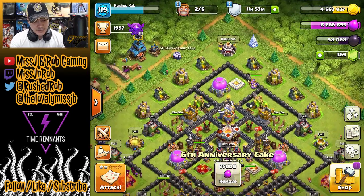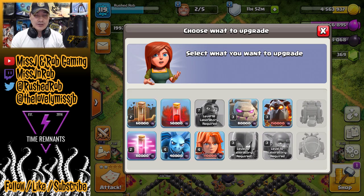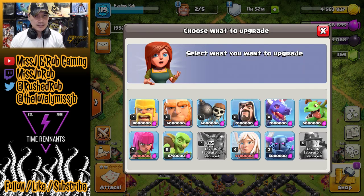Moving on to the laboratory — based on previous comments, you guys mentioned that because Rushed Rob is a troop feeder for our clan wars, it makes sense to upgrade the most commonly requested troops, and in this case that's gonna be Valkyries. Our Valkyries are only level 4 on Rushed Rob, so we're gonna get them up to level 5. On top of that, we're also going to upgrade the Healers using the elixir rune and get them to level 5 so that I have a stronger queen walk going on.